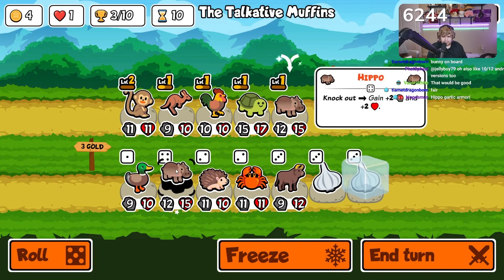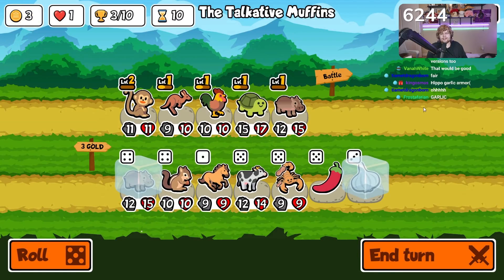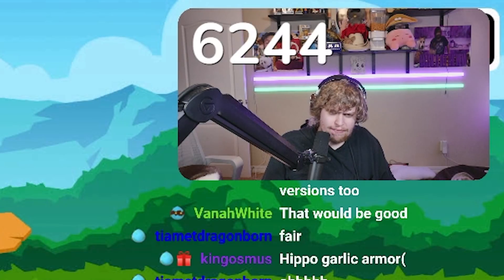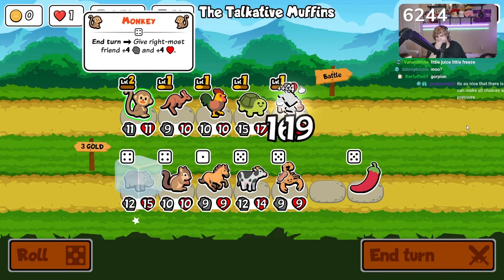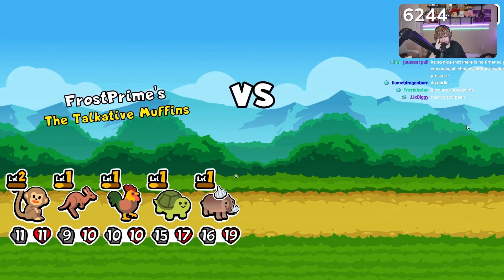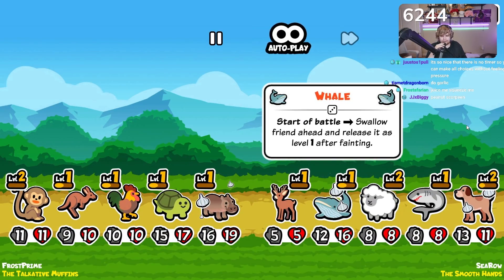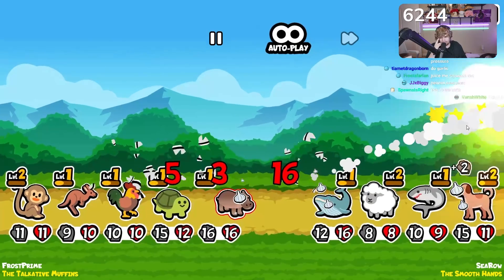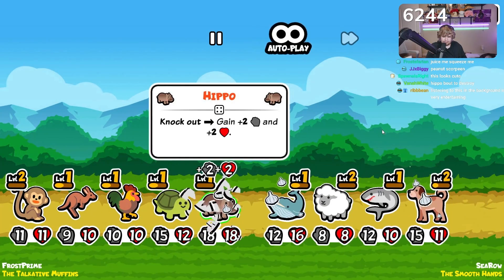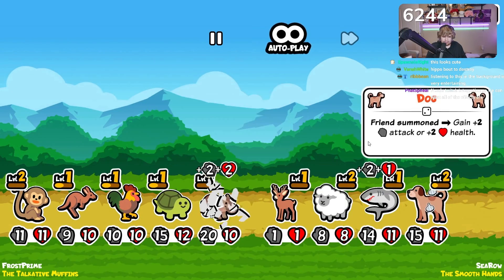Do we go garlic here? I think we might. I'm gonna freeze — oh, you're gonna tease me with the cow after I get rid of the bunny? I'm throwing garlic on this guy. I want this guy in front to get hit with the monkey buff. You think I give a shit about your stupid bus shenanigans?